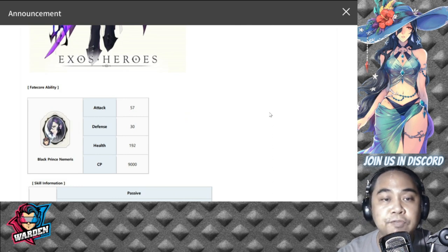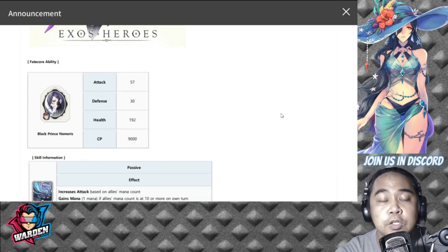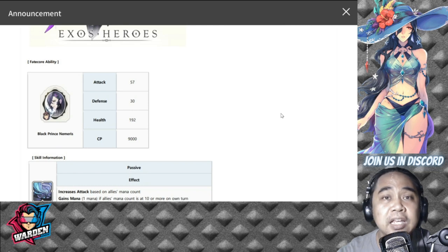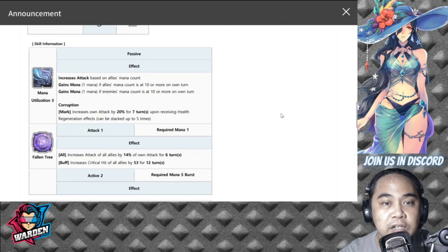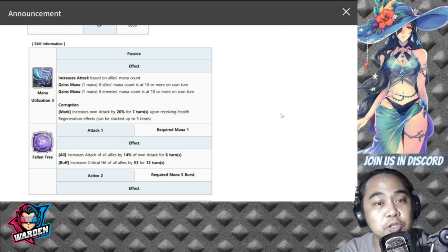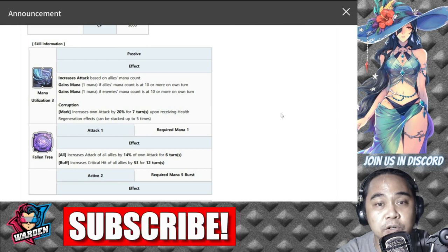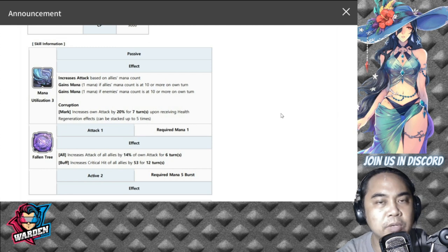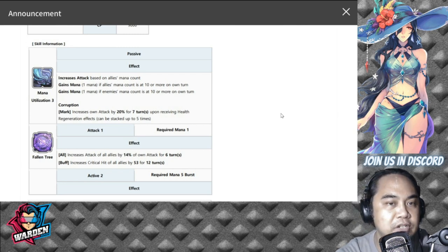His fate core is a black fate core. The stats added are: attack 57, defense 30, health 192, and combat power 9000. For his passive, Man Utilization 3 — they added corruption, so the mark increases own attack by 20 percent for seven turns. Upon receiving a health regeneration effect, it can be stacked up to five times. This should be triggered by a healer or someone who gives health regen, so it would depend on what team you bring with FC Nemeris.